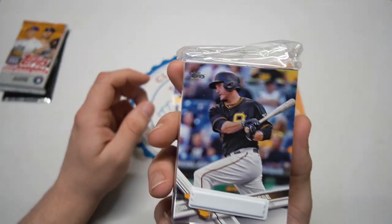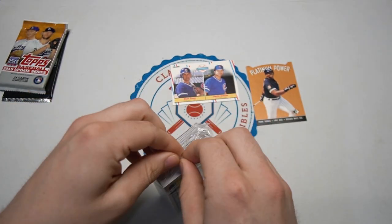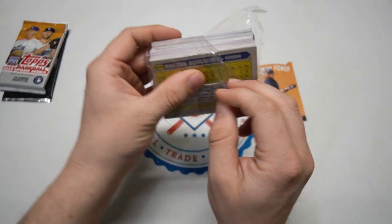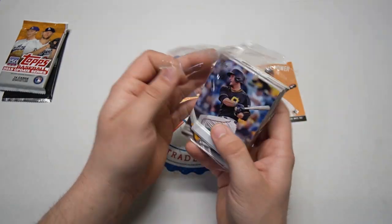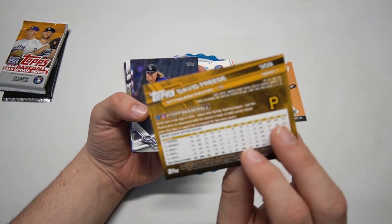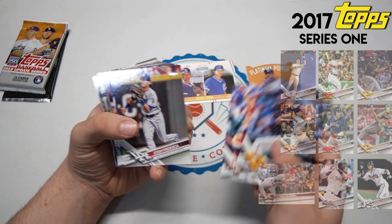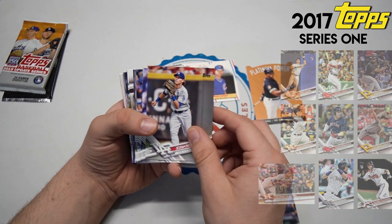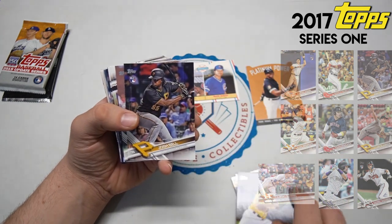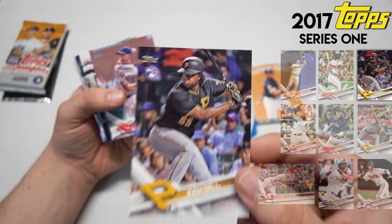Let's get this big pack out of the way - 2017. We'll figure out real quick if it's series one, series two, or update. See an '87 insert - Mad Bum on the back, that's pretty cool. There's David Freese, back on the Pirates - so this is going to be series one, 2017 series one. AJ Reed. Series one, of course, we're looking for some of the big guys.